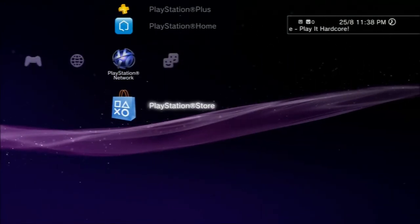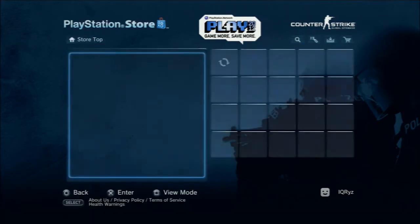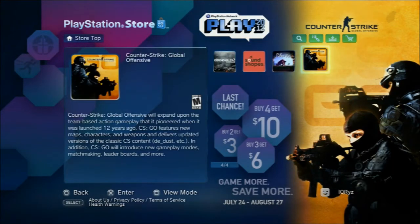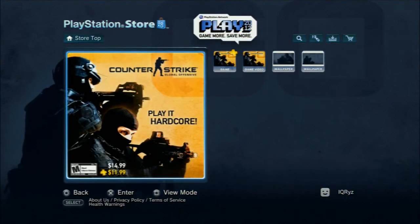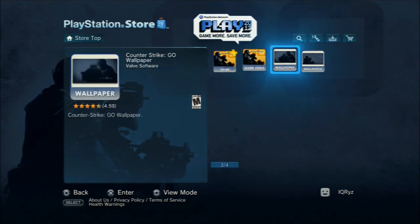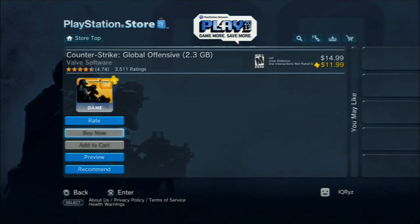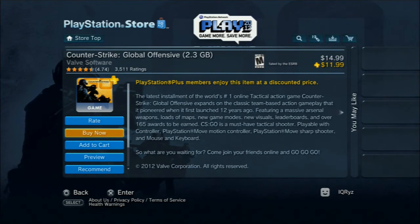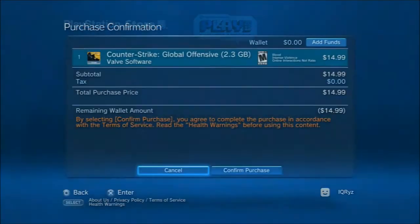Now I'm going to show you the American store. The European store looks pretty outdated, but this is the American store — it's newer with a new layout. Straight away on screen you can see Counter-Strike, which is just mad. So you do have Counter-Strike in it. This is an easier way for Europeans to get Counter-Strike even though the game isn't out yet — just make an American account and get the American store.